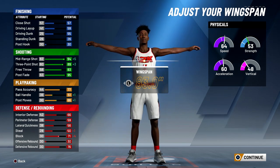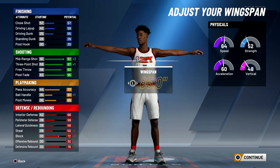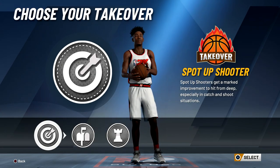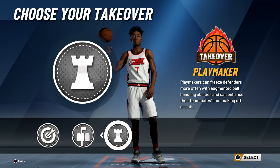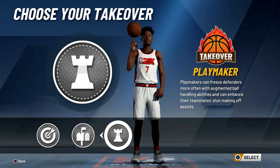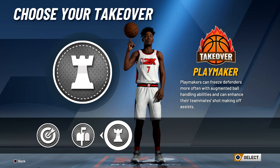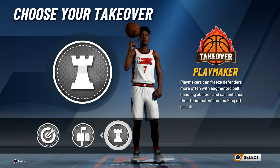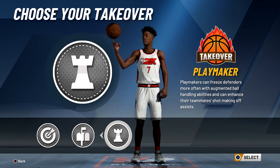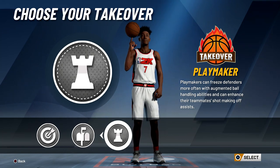For wingspan, the best thing is to put it all the way down since I won't be going for many rebounds and I have pretty high rebound IQ. However, I put it up by two from the minimum because at that point I actually get Playmaker takeover. Spot-up Shooter is obviously the best takeover for this build, but I decided to go with Playmaker takeover just for the fun of it. The three does drop by two, but I actually broke ankles in a career game yesterday — the first time I did it — so I'm excited to bring gameplay with this build.